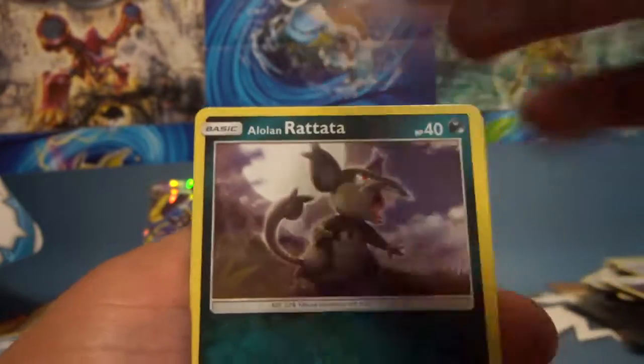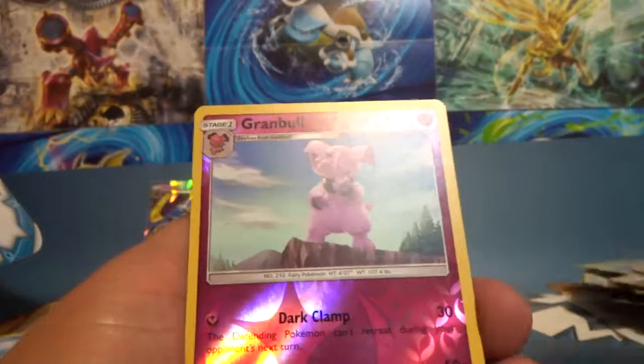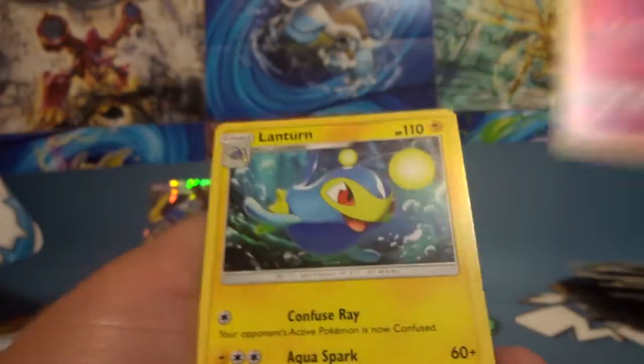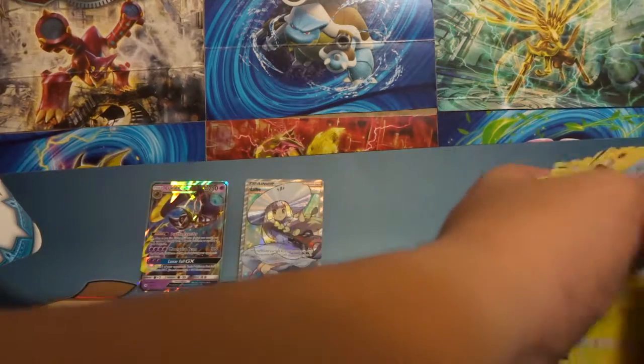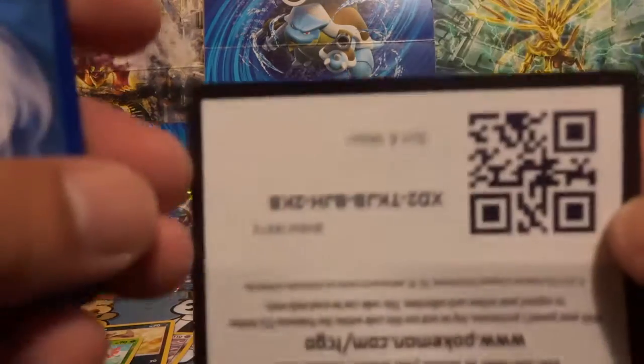Alolan Raticate — that thing looks so whack. I really don't know who chose the Alolan forms. Lanturn non-holo, reverse Granbull. They did say the basic Pokemon are from the original set, but I'm pretty sure they could have picked cooler ones.